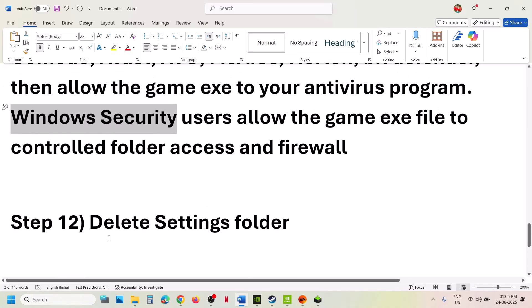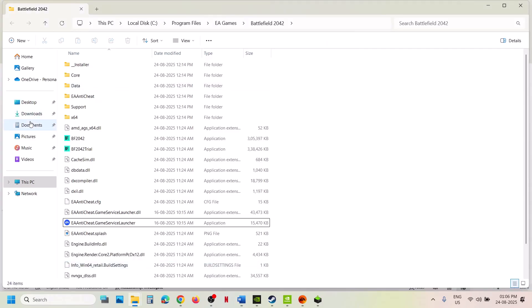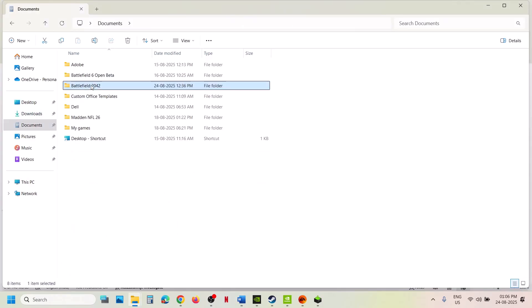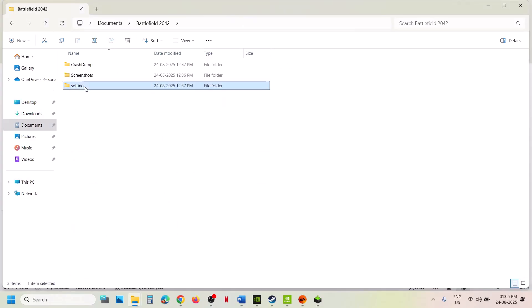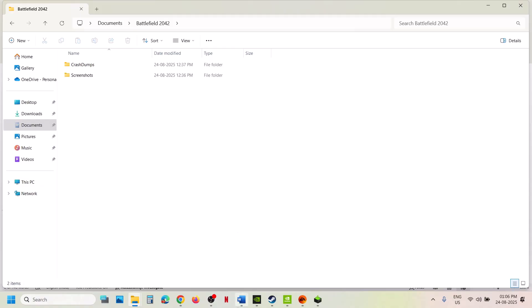The next step is to delete the settings folder. Note that all saved settings will be lost. Go to Documents and find the Battlefield 2042 folder — you will see a Settings folder. You can create a backup by copying it to the desktop. Once you have a backup, delete the Settings folder, then launch the game and check.